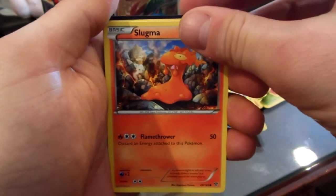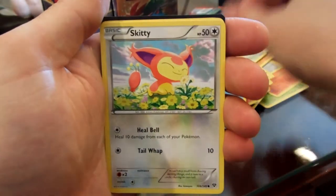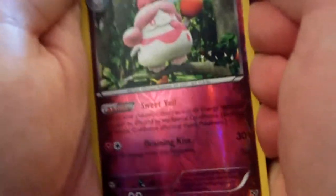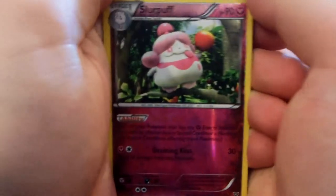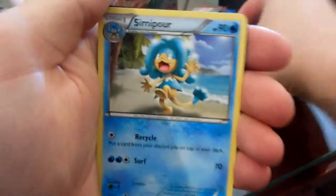Stoutland. Slugma. Fire Energy. Froakie. Skitty. Reverse Slurpuff — it's a rare. Did I get all reverse rares so far? Is that something with this set? I don't know. It's pretty cool though. It's number 95 out of 146.